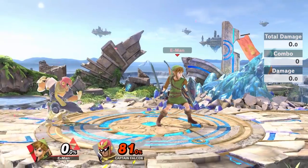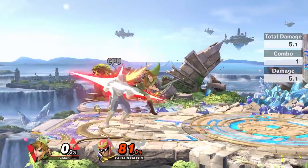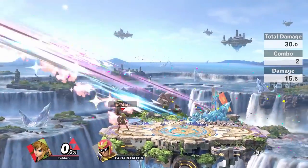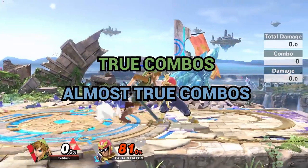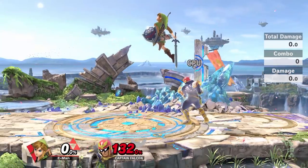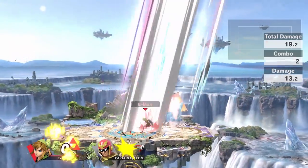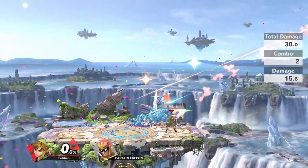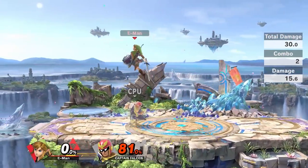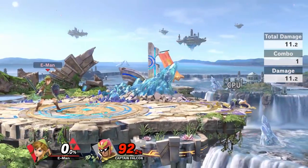I'll start with Link. Even if you aren't a Link main, pay attention to this part. He's a great example for the technique. There are two types of kill confirms I'm going to show: true combos and what I call almost true combos. True combos can't be escaped - once the first hit lands, the opponent can't air dodge, jump, attack, or counter to get out of it. Almost true combos are combos that can't be escaped with a neutral air dodge. You must jump, directional air dodge, or counter with very precise timing.